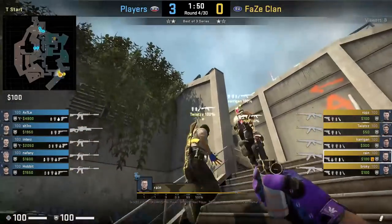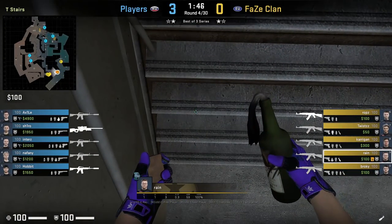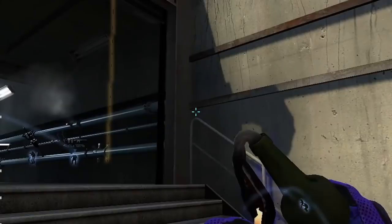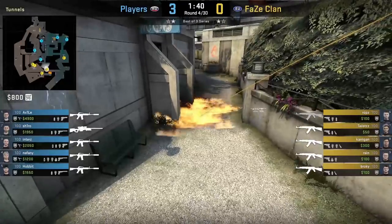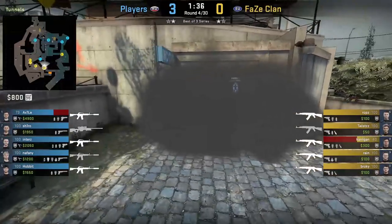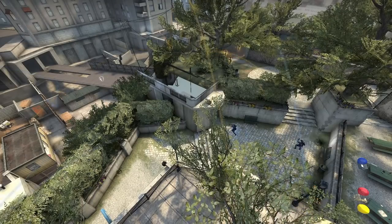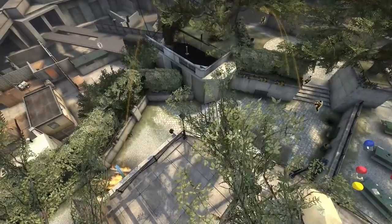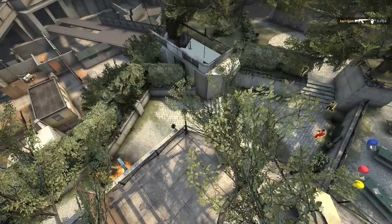Reign with a magic molotov from T stairs that travels all the way to divider sandwich. First he smokes front bathroom, then for the molly, crouches onto the end of the bottom third step, stands up, aims above this rail, then run throw. Faze Clan use Reign's nade set alongside mid flashes to take mid control fast. This molotov prevents any CTs from holding mid stairs from divider sandwich, allowing Faze to make their way out mid early on.